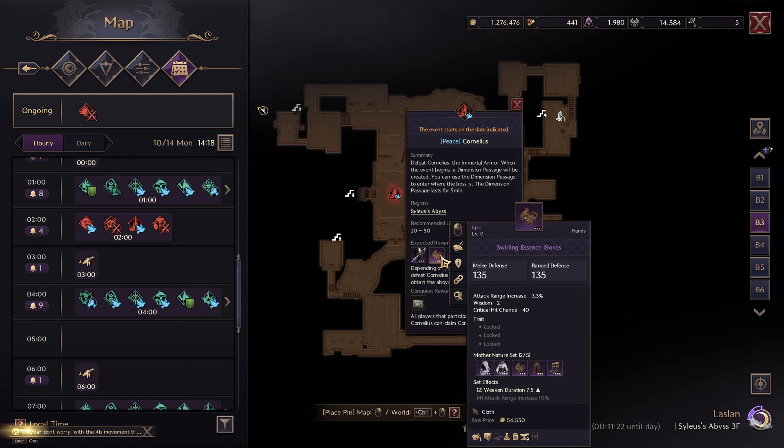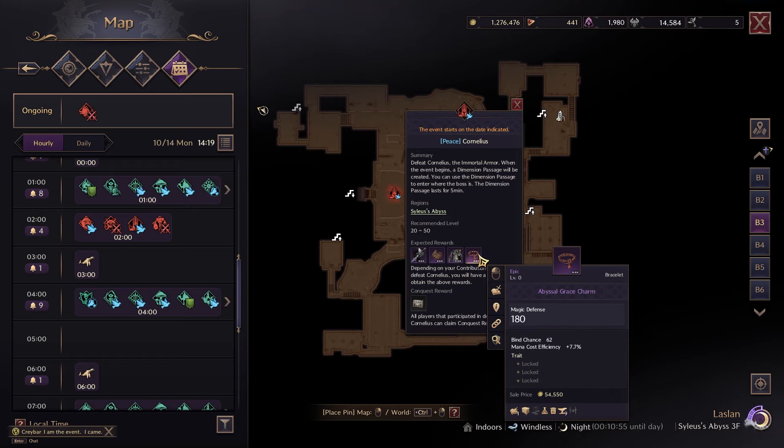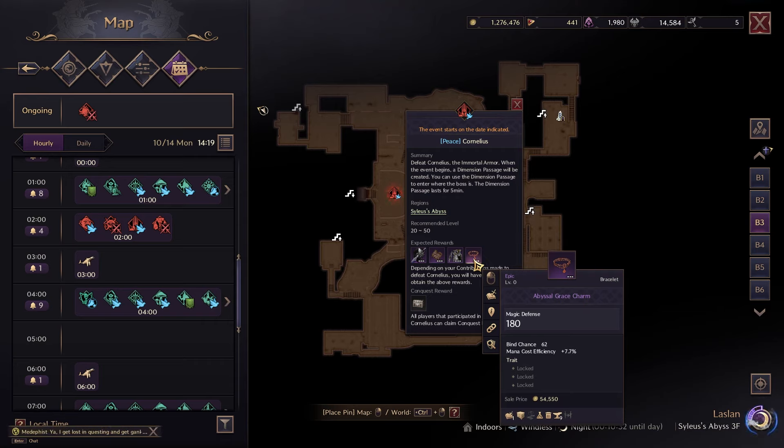Cornelius's Swirling Essence Gloves are perfect with attack range increase, wisdom, and critical hit for the weaken heal route. If you need a quick stand-in, the Divine Justicar Attire also drops from him — it gives weaken and wisdom, so I recommend going for this boss as soon as possible. Cornelius also drops the Abyssal Grace Charm with spine chance and mana cost efficiency, another good stand-in that just needs to be traded up for your heals.